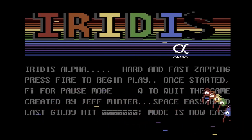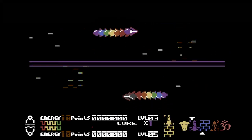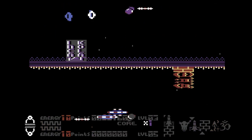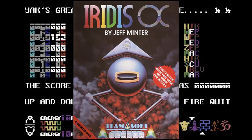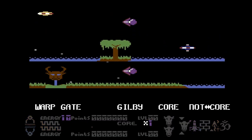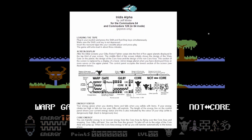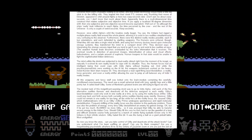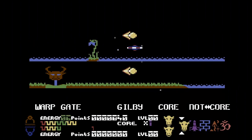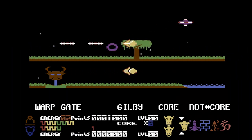Everyone I talked to about Iridis Alpha has the same main question on their minds: how does it work? It's 36 years old this year, so it's time to figure this thing out. Iridis Alpha was written by Jeff Minter of Llamasoft in 1986 and published by Houston Consultants, which is unusual because Llamasoft usually published its own games. The manual ends by explaining the reason why Iridis Alpha is what it is — a shooter with extra depth. Jeff made it to prove that shooters don't have to be dumb.